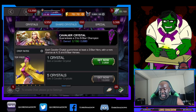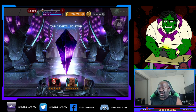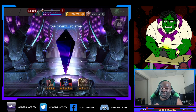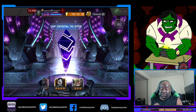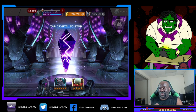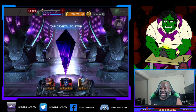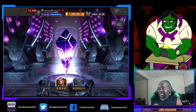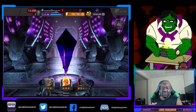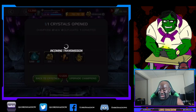First things first, let's try to open up this Cavalier. These are terrible value, but this one is free, so there's no reason not to. I could get a nice six-star from this crystal — any six-star is phenomenal. But if we can get a six-star that I don't have, that would be the absolute best outcome we could hope for. It doesn't even matter what six-star it is if it was new. And we get a three-star. It's pretty much what you can expect. I'm glad I don't spend any units for those.